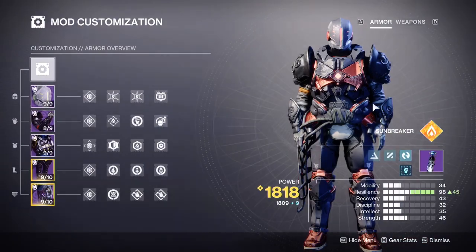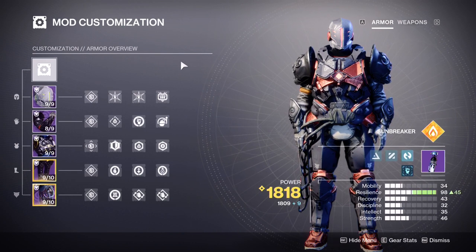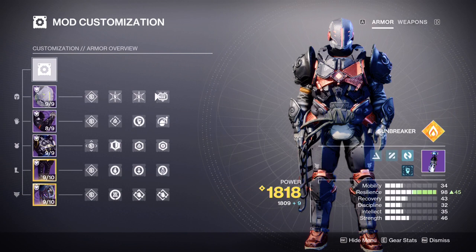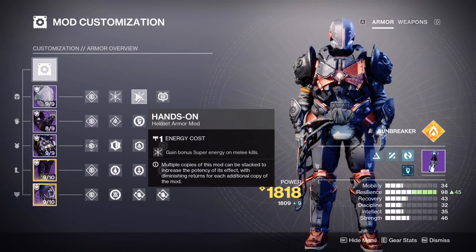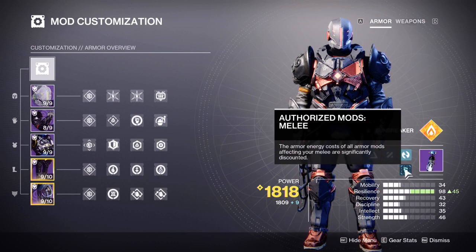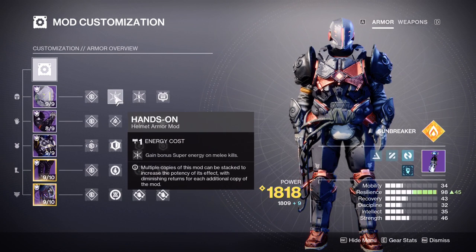Now let's look at the armor mods. We are maximizing our melee to make orbs and do stuff. On our helmet, we're running two stacks of Hands-On — which grants bonus super energy on melee kills — and we're running Heavy Ammo Finder as well. Normally Hands-On costs three energy, but the seasonal artifact mod Authorized Mods: Melee reduces the cost. Season 21 is melee — Season 20 was grenades. Even without that mod we just won't run Heavy Ammo Finder. What's important if you only have six energy or so is double Hands-On.